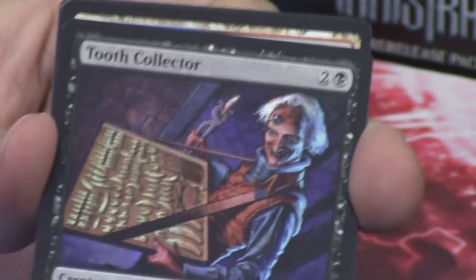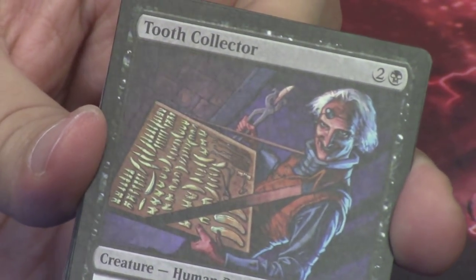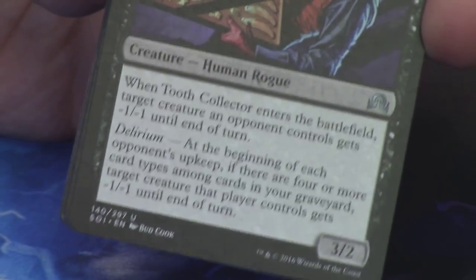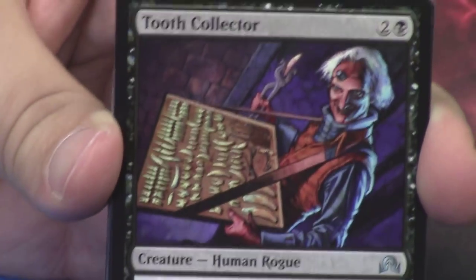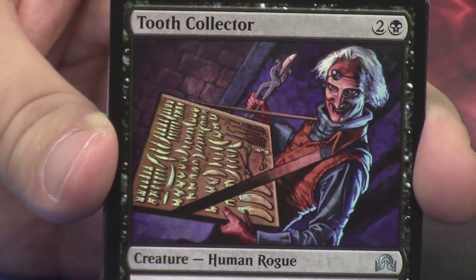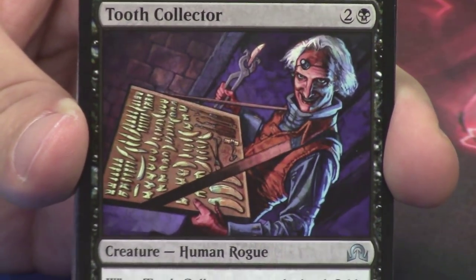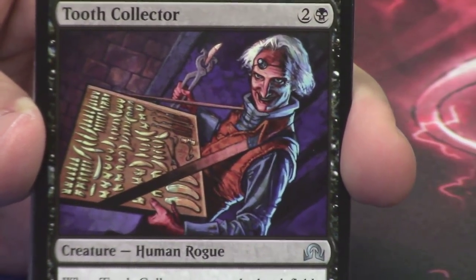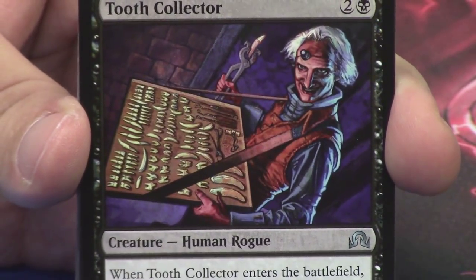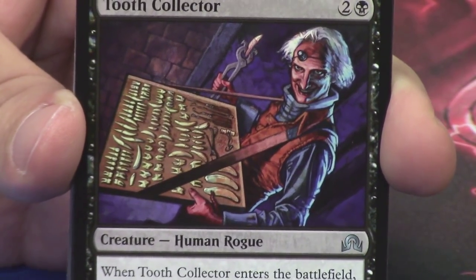We're going to an uncommon — a new one. I think it's Amy's least favorite card of the set: the Tooth Collector. What Schnauz and I were discussing is it looks like it has classic Magic art. A lot of the new art is beautiful and super flavorful, but this just looks like old Magic art — it kind of brings you back to the dark and chronicles and things like that.